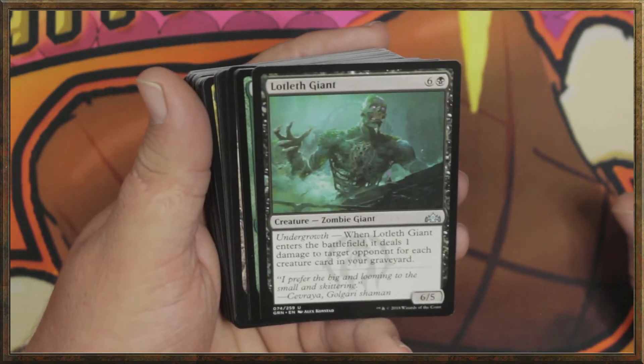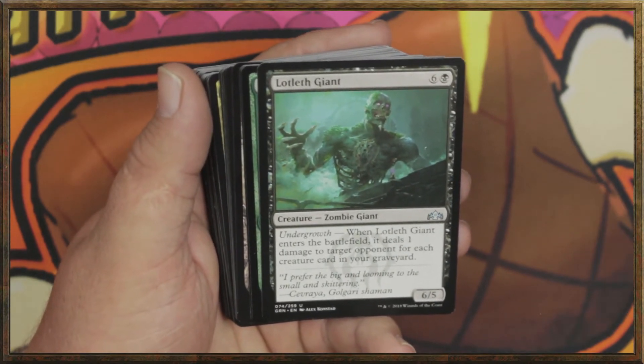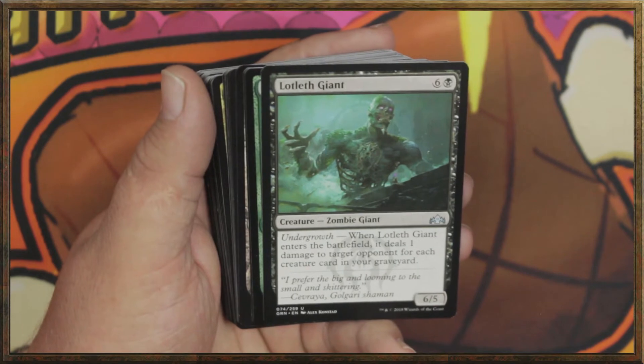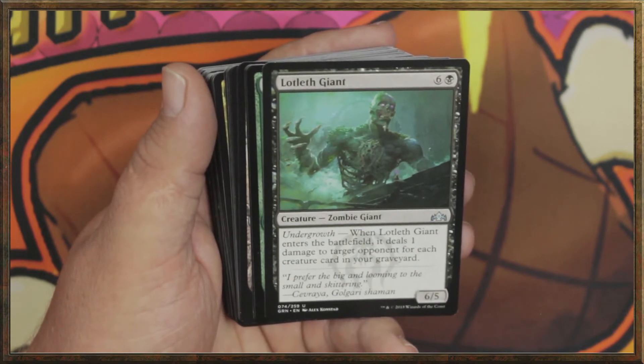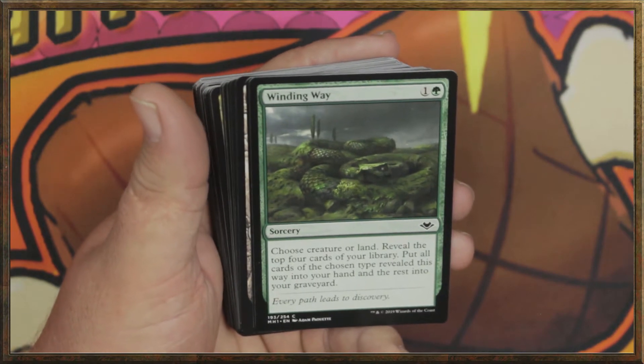We've got a Lotleth Giant for six and a black. You get a zombie giant with undergrowth. Whenever it enters the battlefield, it deals one damage to each opponent for each creature card in your graveyard. It's also a 6/5, so I can kind of see what this deck wants to do already, and I love that.